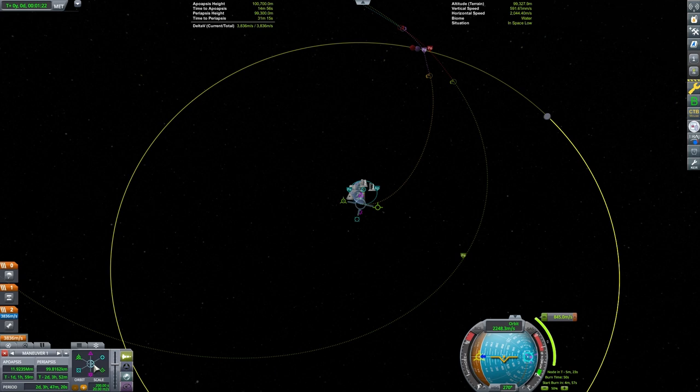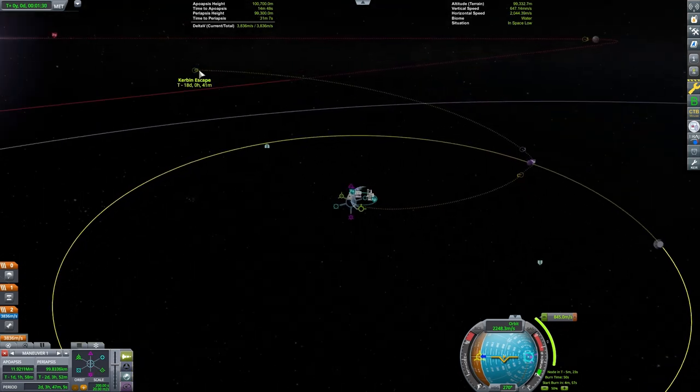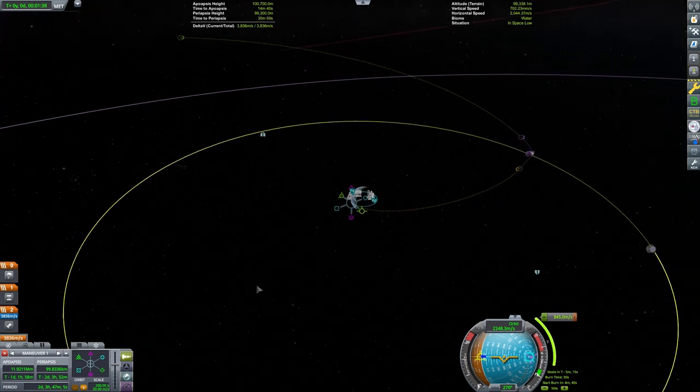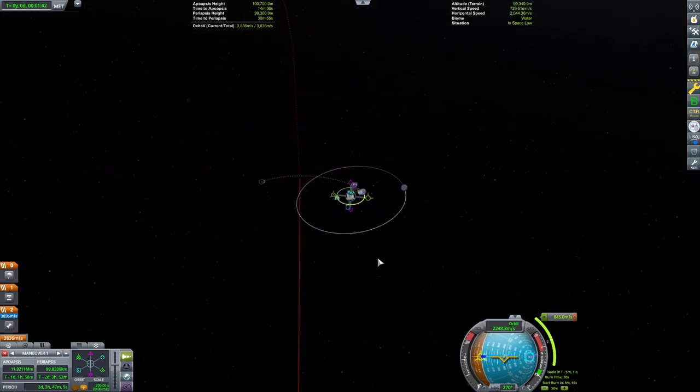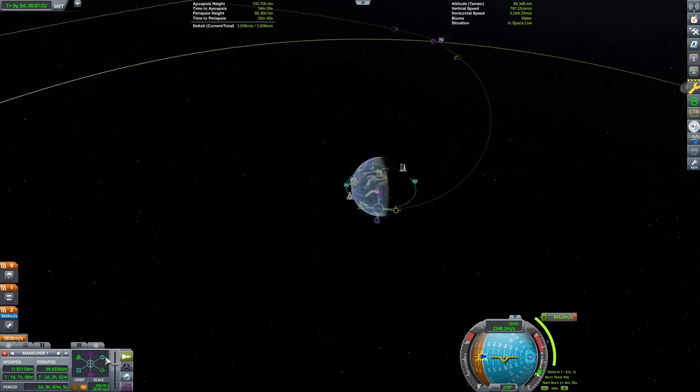Let's take a basic look at how you can use gravity assist in the game to your advantage. Here we have a small craft in orbit around Kerbin. We can make a maneuver that takes the craft out to the same orbital height as the Mun. If the craft never encounters the Mun, it will stay in this orbit. If we set up an encounter, we can see how the Mun's gravity will affect the path of the craft.